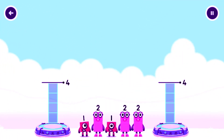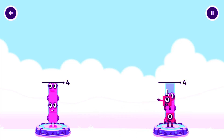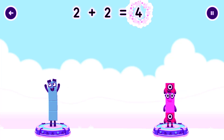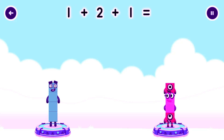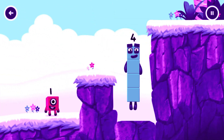Share the number blocks evenly to make two groups of four. Two, two, one, two, one. Correct. Two plus two equals four. One plus two plus one equals four. Four equals four. I am four. Have we met before? Good job.